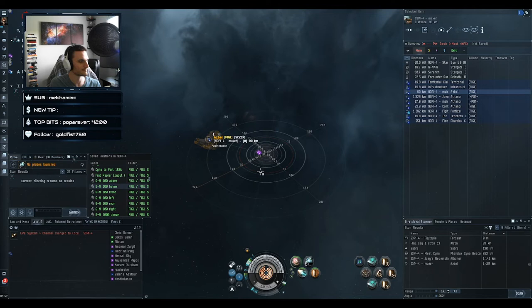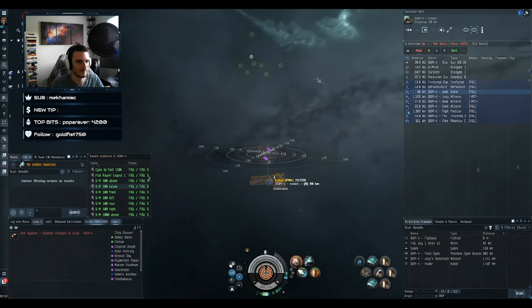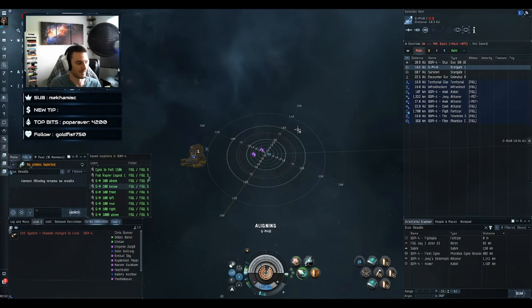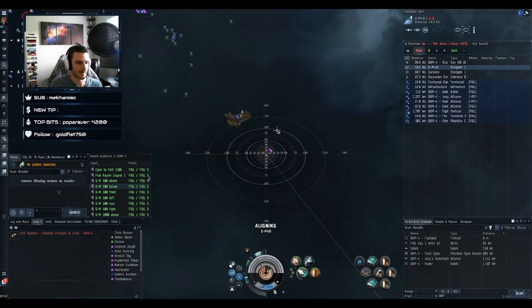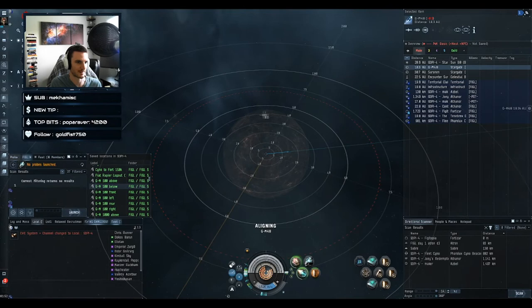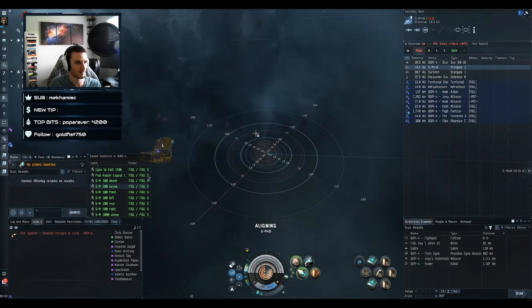Everyone see how that works? What is the effective distance on that? 500 kilometers — great question. The HIC is a special ship: I can move while the bubble is on and the bubble will move with me. For the heavy interdictor it is a warp disruption field that goes where I go as long as I keep the module on. I'm moving at 1.5k right now and the bubble is coming right along with me.